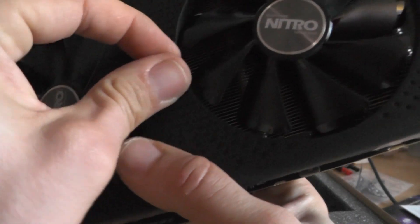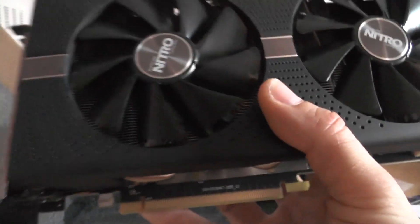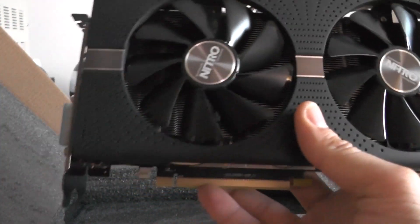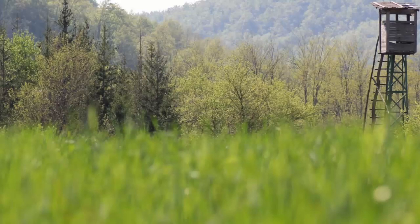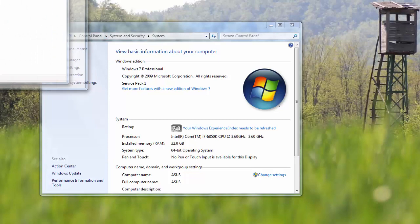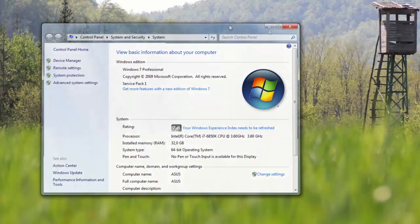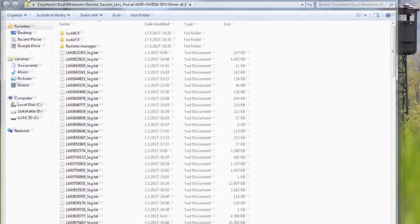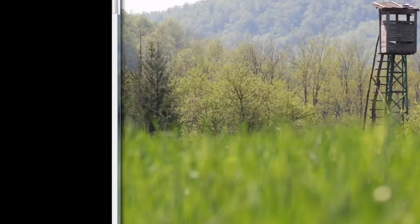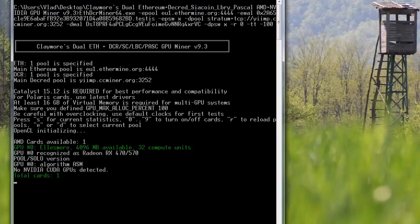The next thing I'll be doing is testing how much it makes out of the box — I think it will be around 20 megahashes or something like that — and we'll be testing the power consumption, so stay tuned. Just to show you that I do have the GPU: here are the display adapters, and this is an RX 570. I'll be starting my miner just to show you.